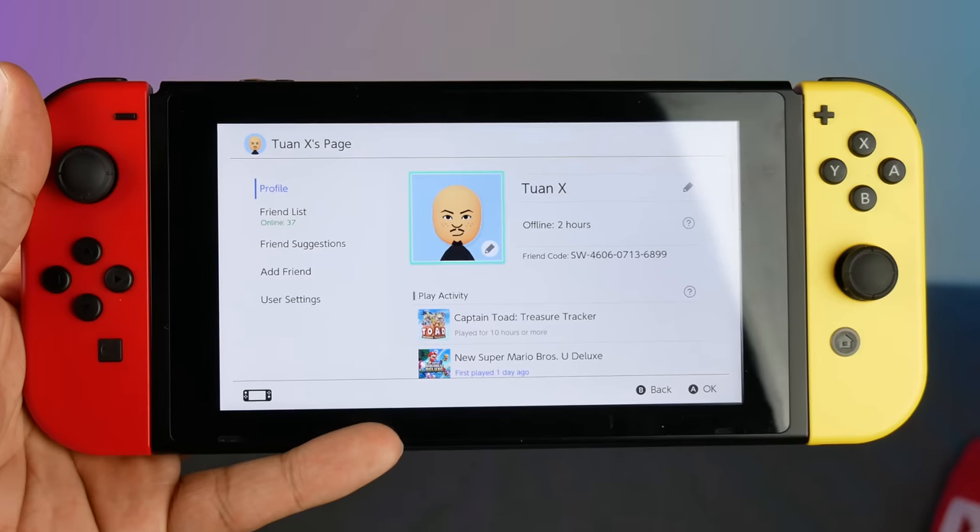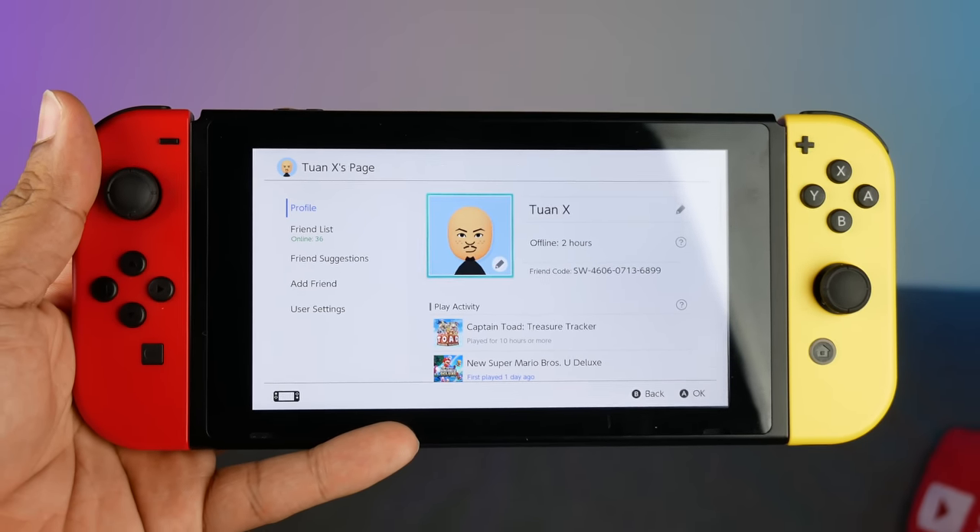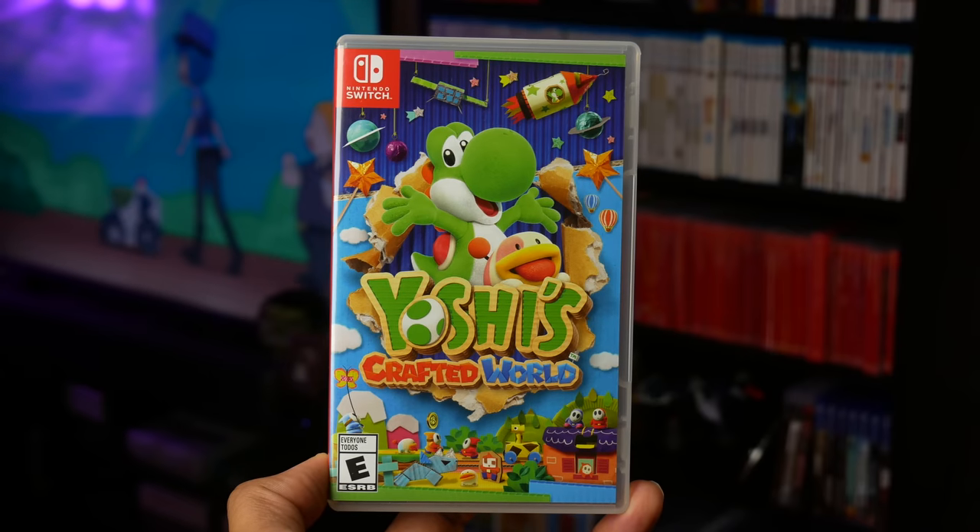If you wanna add me on my Nintendo Switch, here is my friend code — feel free to add me. I like friends, I like having friends. I accept everybody. The first game I added to my Nintendo Switch, which I have been enjoying thoroughly, is Yoshi's Crafted World.